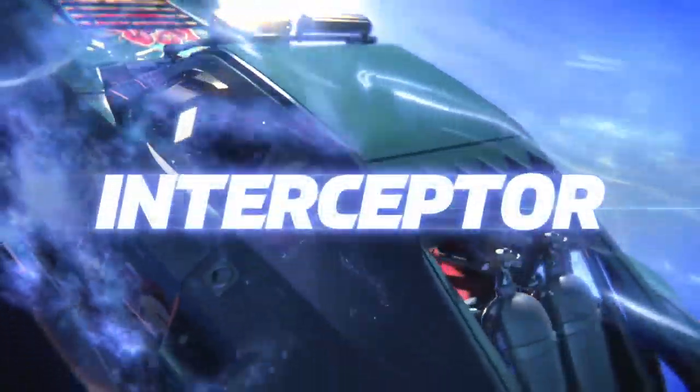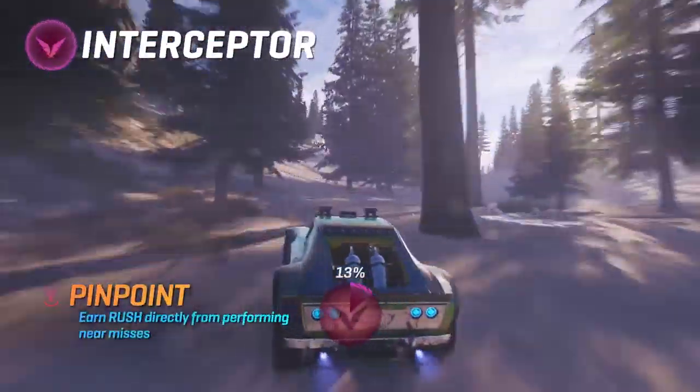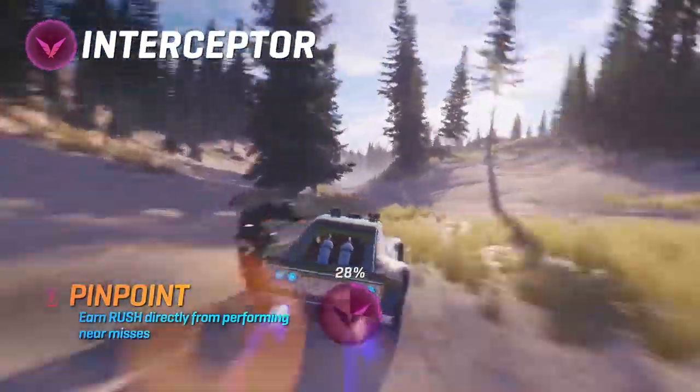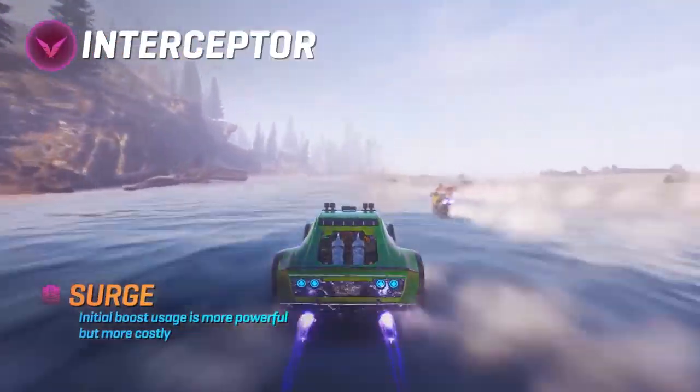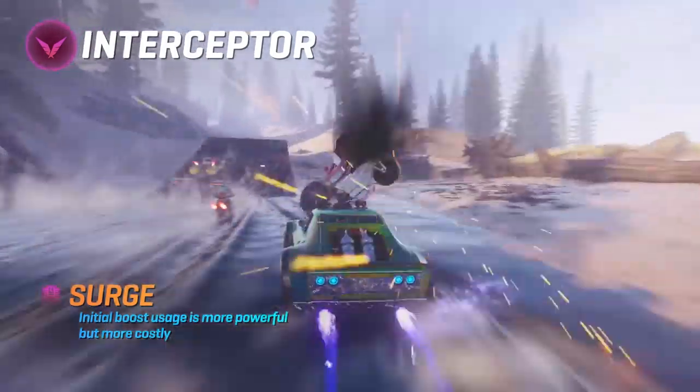Interceptor. For when you need to be downright offensive. Pinpoint: drive tight and add to your rush tank every time you're a whisker away from wrecking. Surge: pack a little punch to your boost and deliver a knockout blow.